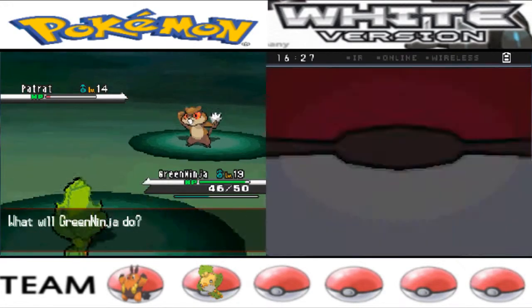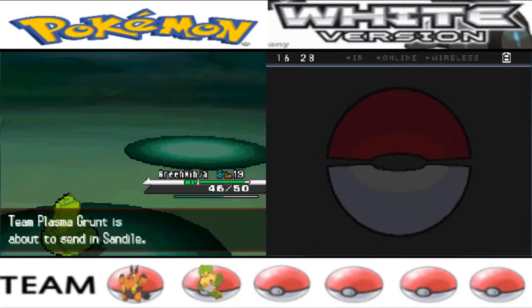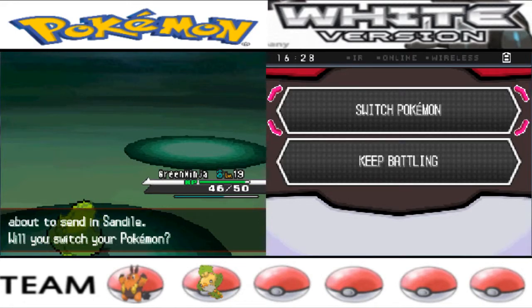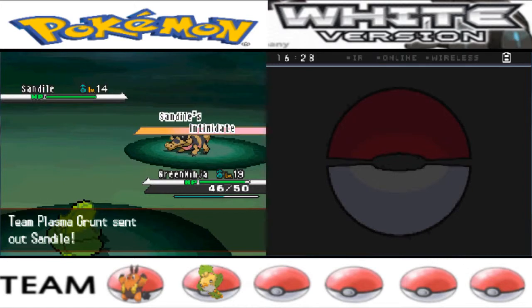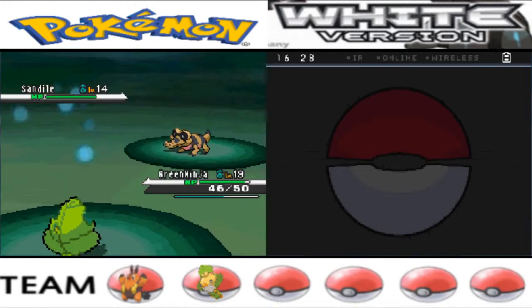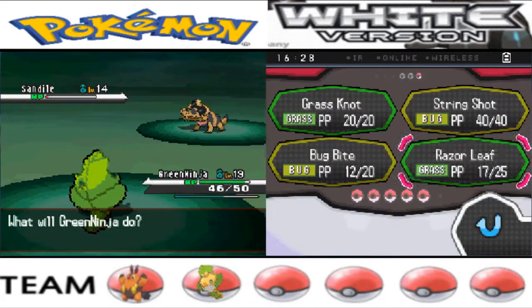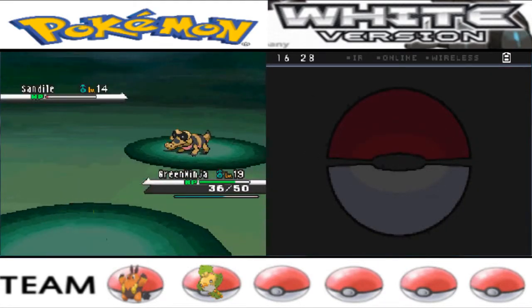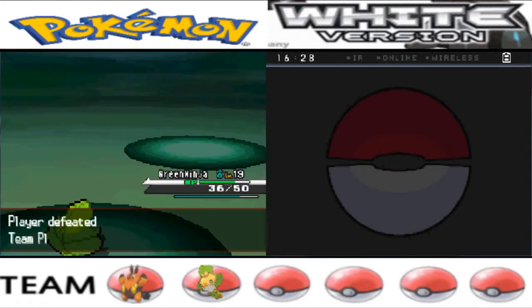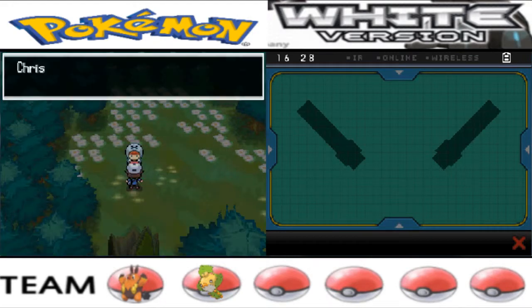One more hit to take it out — there we go. Another Sandile, level 14. It's using Sand Attack, lowering my accuracy — that's about the third time an opponent has done that. I think Razor Leaf and Swaddle together aren't that strong, but I was super effective to Sandile so that helped. And we got the Dragon Skull back!